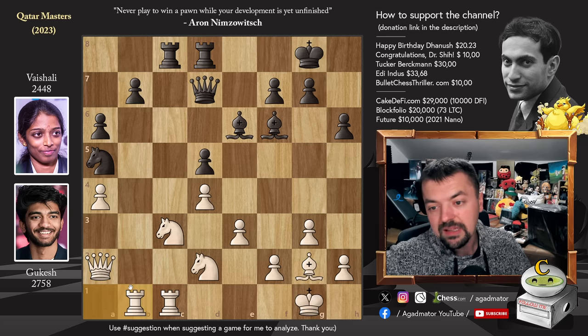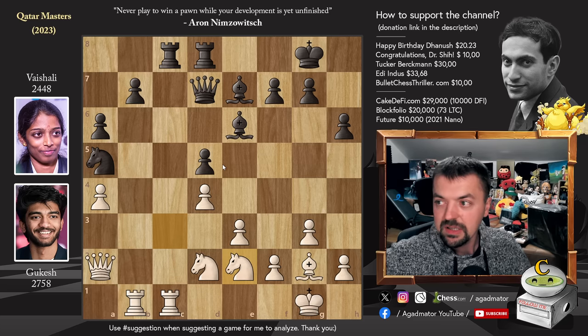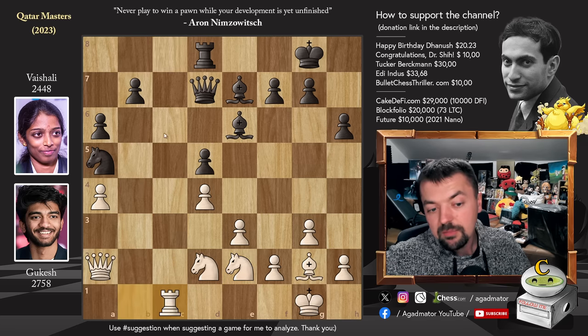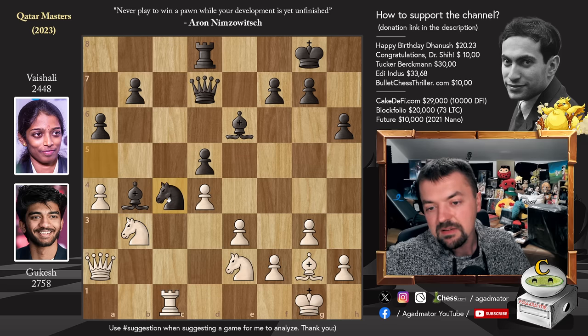Rook a to b1. Bishop to e7. And now knight to e2 — Gukesh has to figure out how to create some chances. He does have some weaknesses in Black's position, but he has the white pieces and is playing an opponent who is more than 300 rating points lower rated than him, so of course he has to go for the win. Rook captures on c1, rook captures on c1. And now bishop to b4 — nicely developing the bishop, which is very active here. Knight to b3, and now knight to c4.